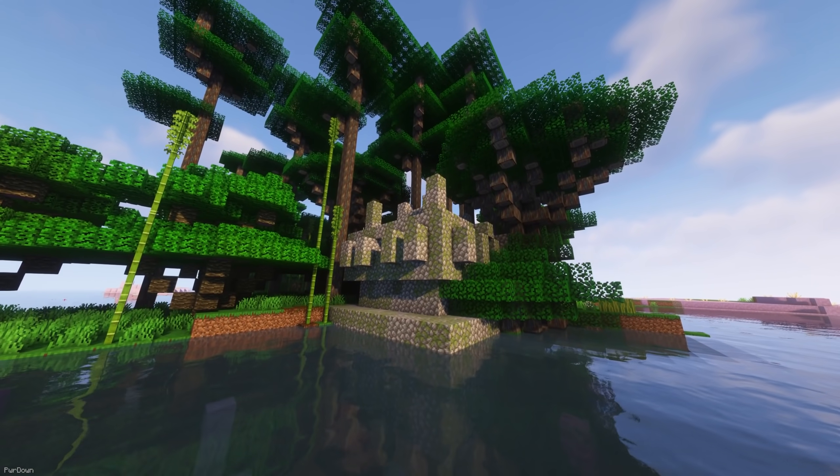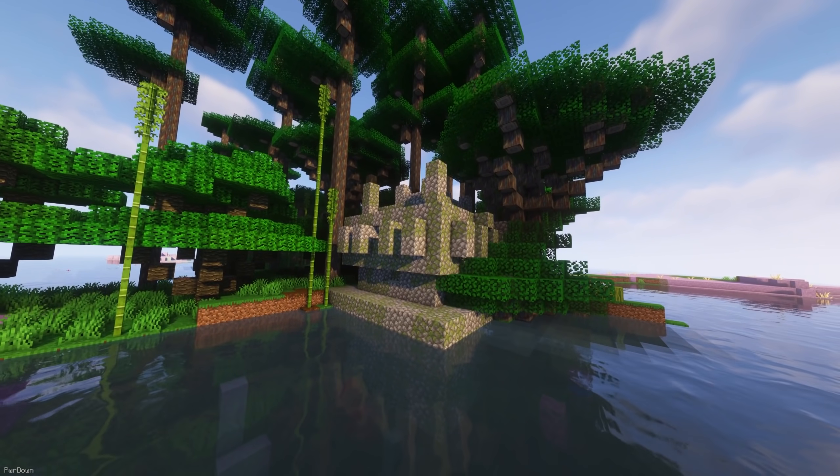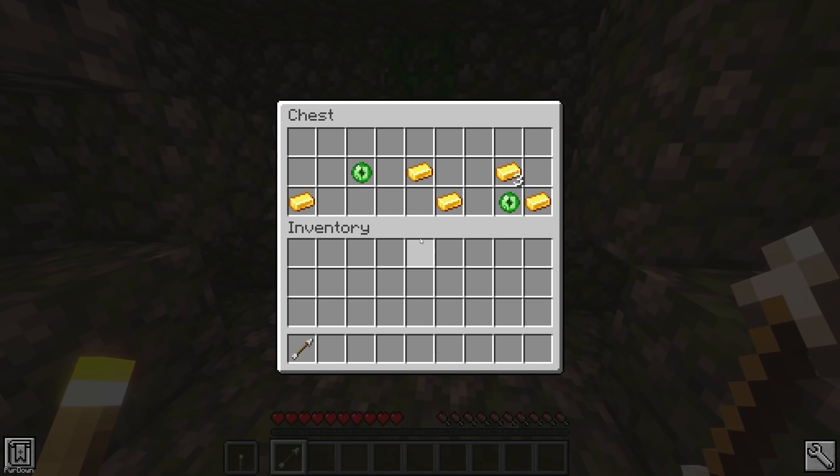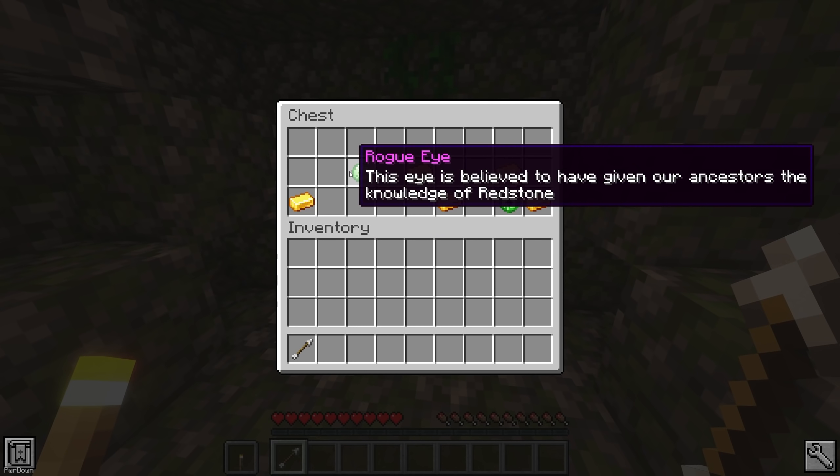Rogue Eyes can be found inside Jungle Temples, and is believed to have given our ancestors Redstone. Temples are really hard to find, but when you do come across one, be careful, as they also contain traps.